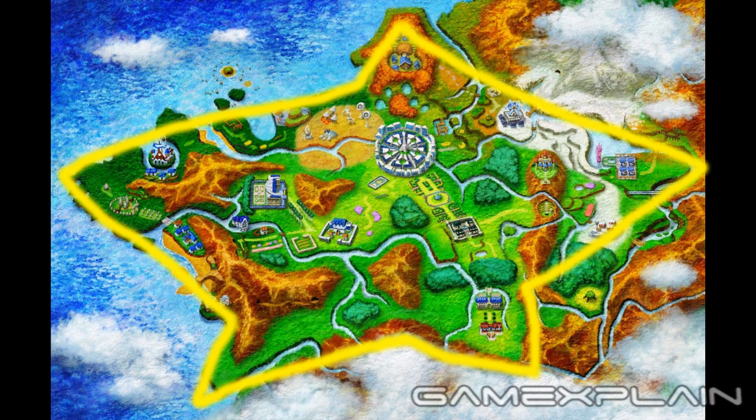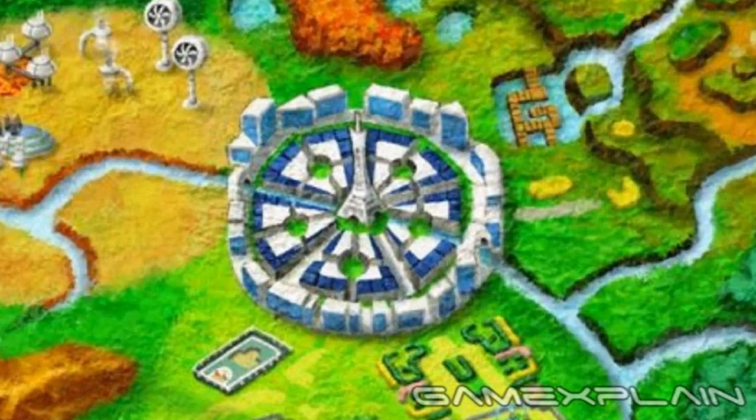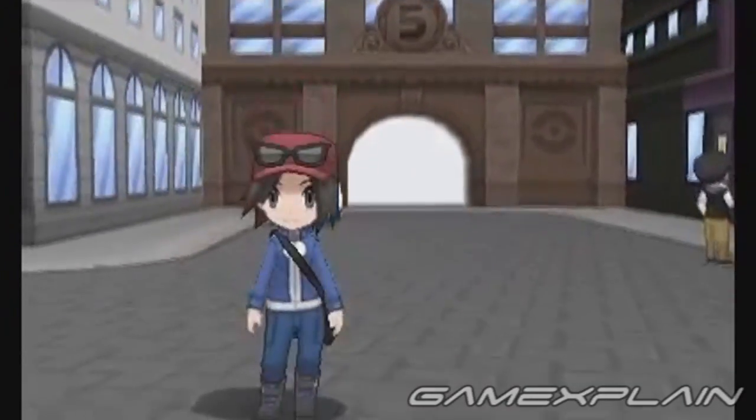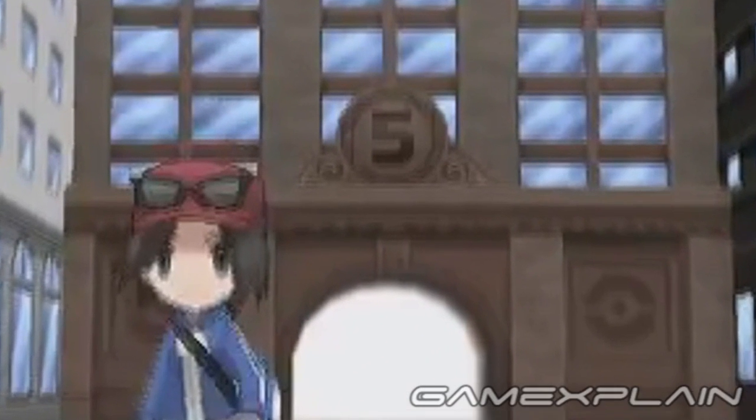A star has 5 points, and if you look at Lumio City, it appears to have 5 circular areas that might mark 5 different routes radiating outward. Looking at a gameplay clip from the trailer, we can see the trainer entering the city through what appears to be one of those paths. Did you catch the number on the wall marking it as Path 5? That might indicate there are 5 paths in total, and it might also refer to the route number, meaning routes 1 through 4 all leave from the city as well.